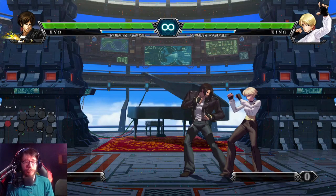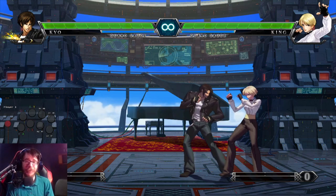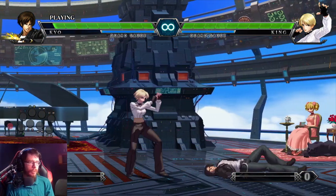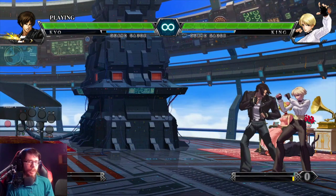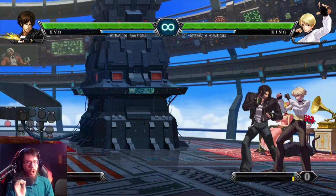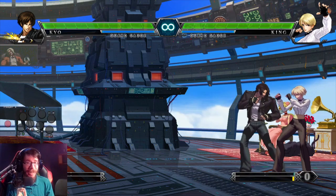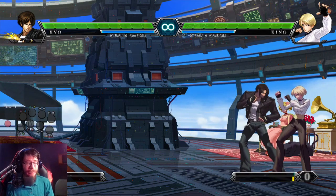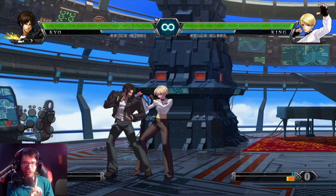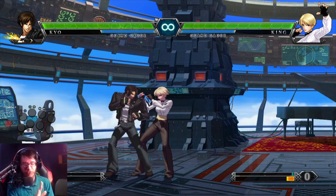Here's another example of something that's actually easier in KOF than in other games. King throws you, then super jumps and crosses you up. In Street Fighter games, this would be really difficult to anti-air with an uppercut. But in KOF it is exceptionally easy. Watch when I start inputting the directions for my uppercut — I start doing the motion way before she crosses me up.